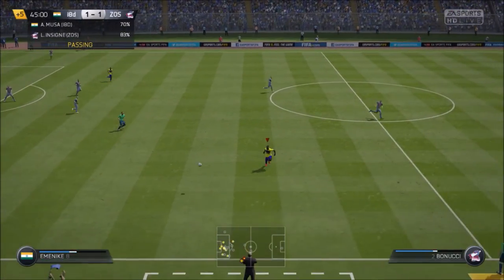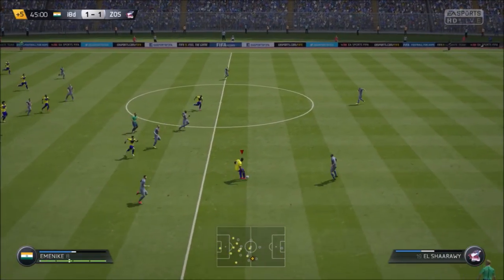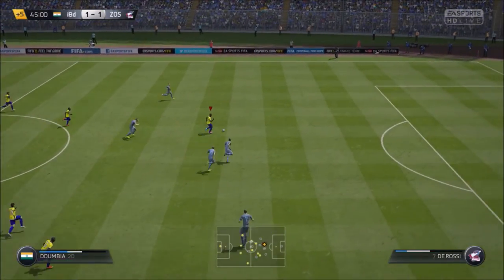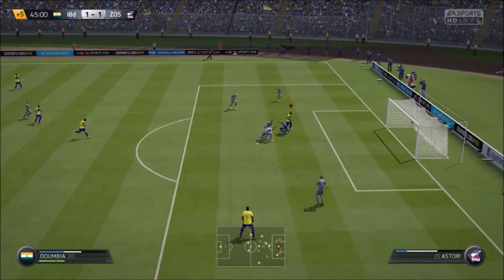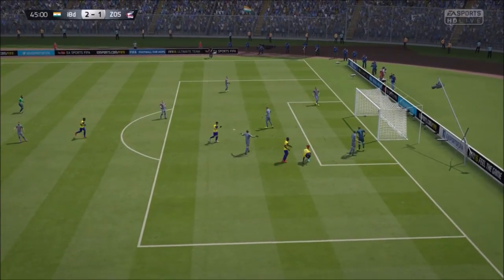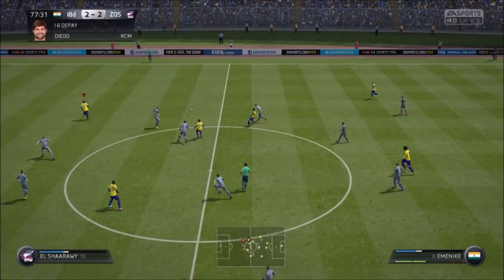Here's another counter attack — the ball is punched out to Emenike who holds onto it, fake shots to fool the defender, and plays it through to Dumbia who keeps running. He's just so fast and so strong. He has a shot but can't put it away, but then gets lucky and gets another shot. Great counter attack and great team work.